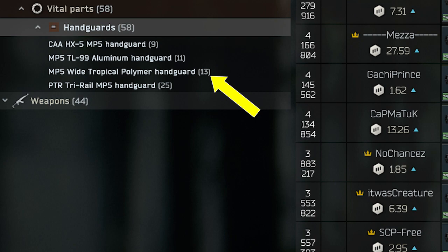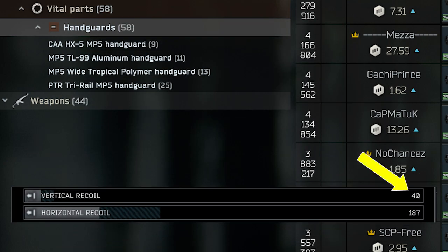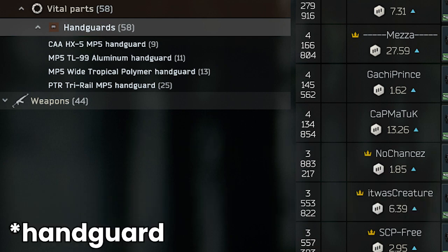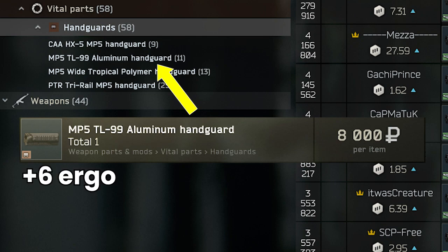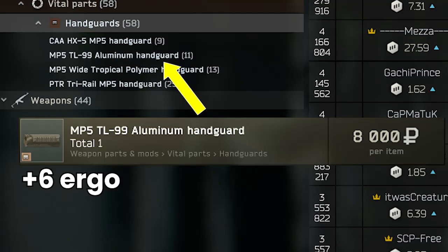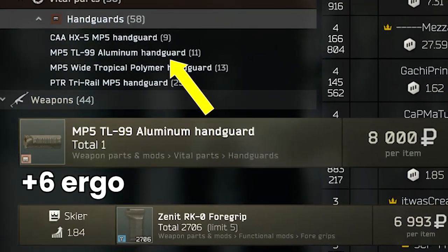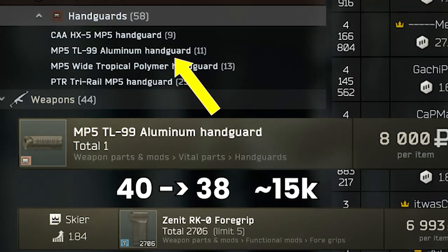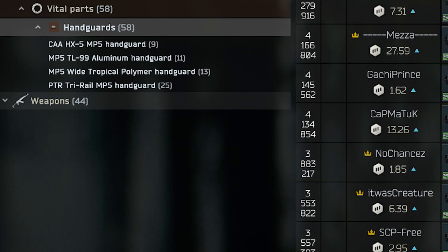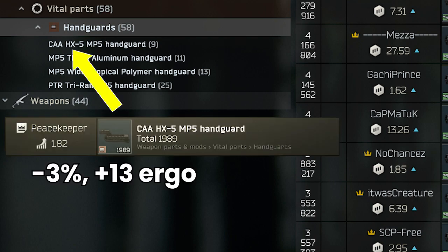There are a couple of handguards to replace the original, which has no recoil reduction but does have 10 ergo. One interesting thing about the MP5 is that because the recoil is already quite low and mods apply percentage reduction, they actually do a lot less for this weapon than many others. The cheapest foregrip is the TL-99 aluminium, which gives no recoil benefit and only 6 ergo, but allows you to add a foregrip. Even a decent-value one like the RK-0 at 7,000 rubles for 3% recoil reduction brings us to a recoil of 38 rather than 40 after spending 15,000 rubles already. The best handguard is the CAA HX5 with -3% recoil and +13 ergo for $134 (roughly 16,000 rubles from Peacekeeper 3), to which we can attach a foregrip of our choice.